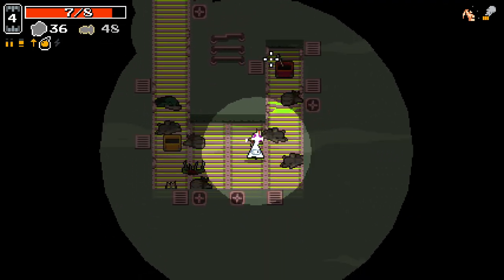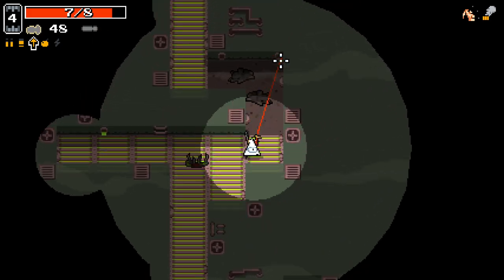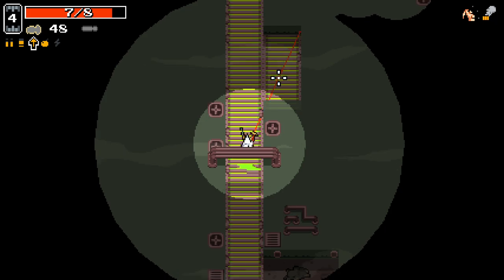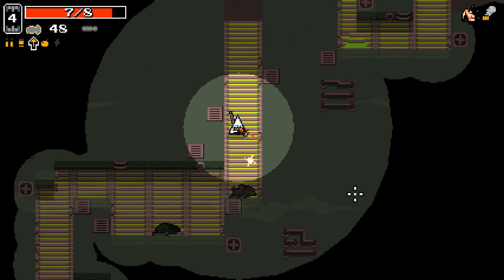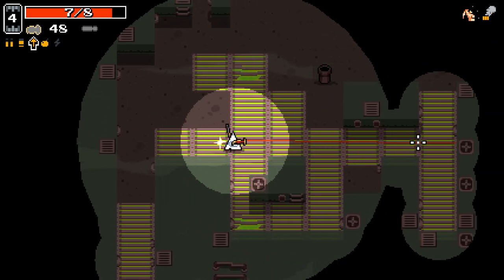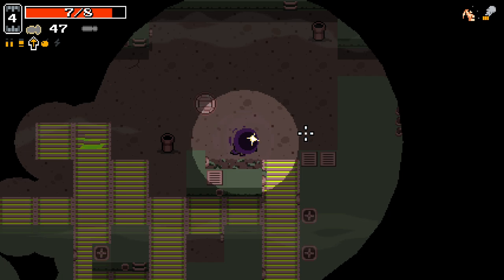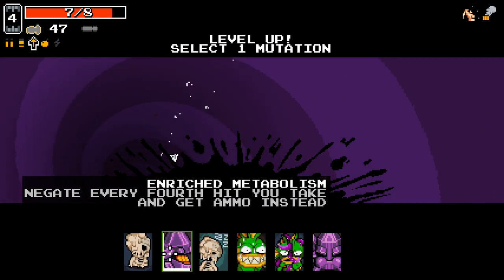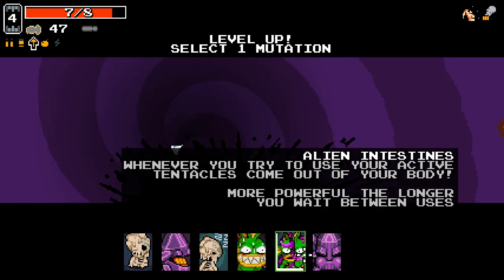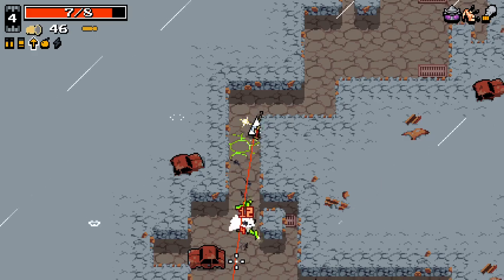I'll take the screwdriver again for another golden weapon, why not. We got level four here as well, beautiful. Like I said, up to level four now, so that's good. We've got one remaining enemy over here chilling. This is looking good. Let's go with the preload shots mutation — preload shots is pretty useful with this setup.